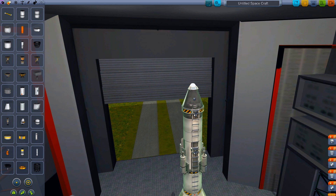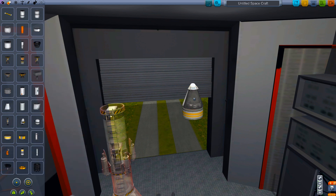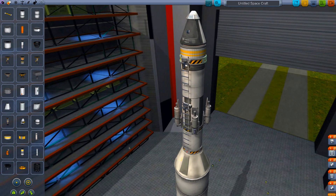One thing we are forgetting here — let's go ahead and correct that. You're going to remove the decoupler and add an RCS fuel tank to this, and then put the decoupler back. So you want to have the capsule, the parachute, the RCS fuel tank, and then the decoupler.